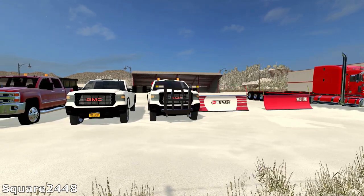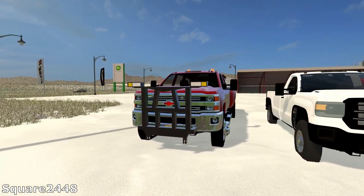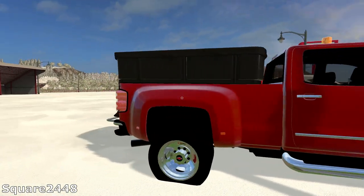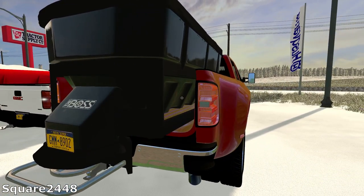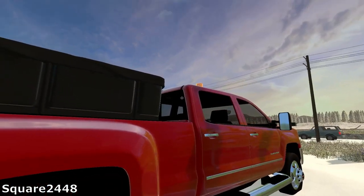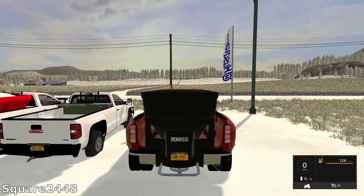Over here we got some very cool pickup trucks. This one is a Chevy Dually with a plow mount, and it does have the sander from FS15 — a very nice Boss sander. It has a nice license plate and the tailgate is taken off so that the sander can fit. This truck looks nice and it also does have some beacons on the top.